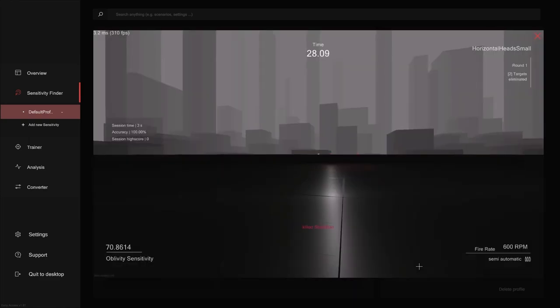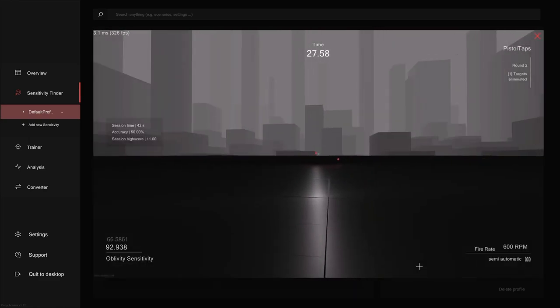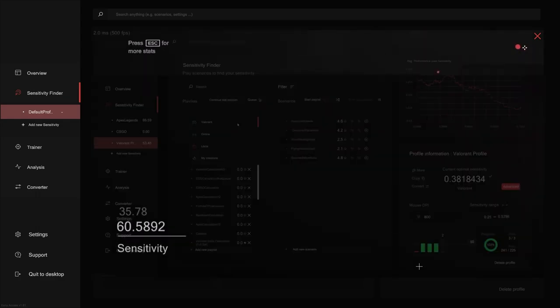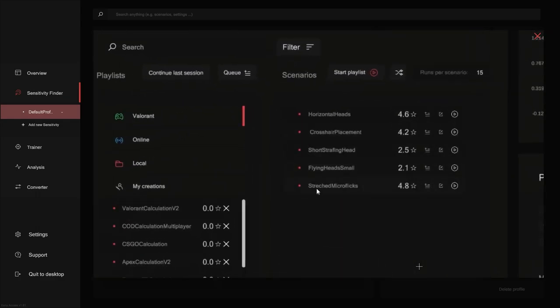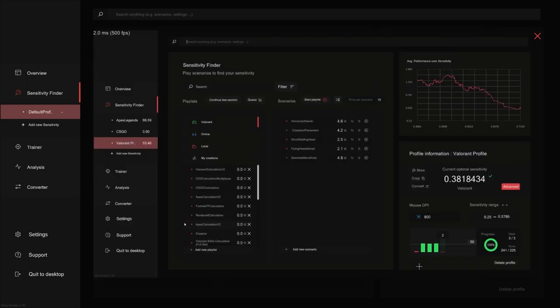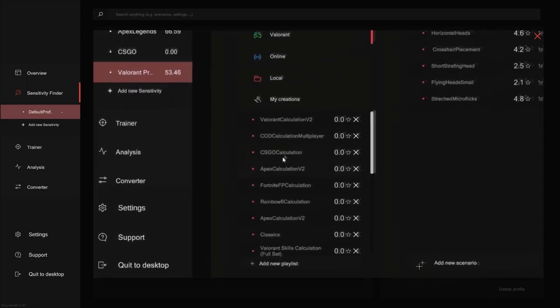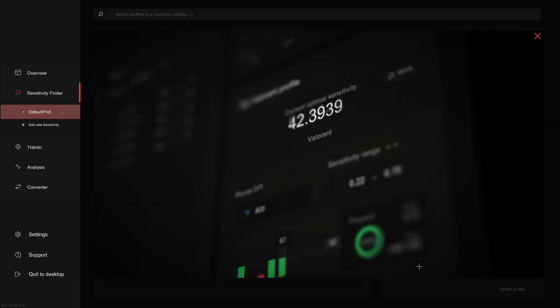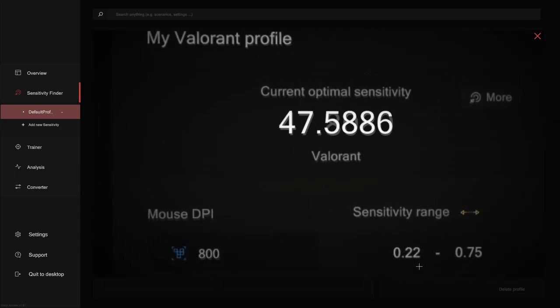Now I get it. According to the game you have chosen, you will play different scenarios. Each round, the mouse sensitivity changes and analyzes your performance. Playing the right scenarios is crucial — for example, gridshot isn't a good scenario for finding your Valorant sensitivity. We recommend playing through the game-specific calculation playlist. Oblivity needs a lot of data, so you'll get a better result the more you play.